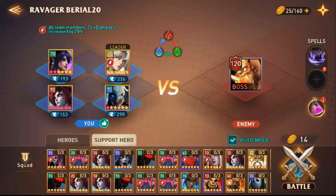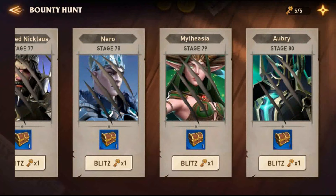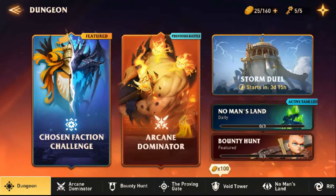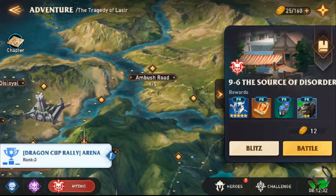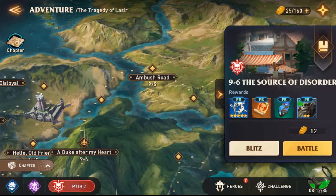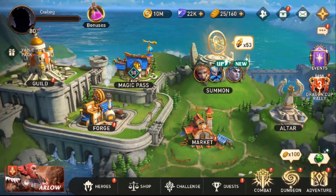If you have a lot of Rosalie as support heroes — for example I have five Rosalie that I can use three times each — it means you will be able to do 15 different runs on any place in the game that allows you to use a support hero. It can be the dungeon, it can be the Bounty, and also the Adventure — in every stage you can use a support hero.